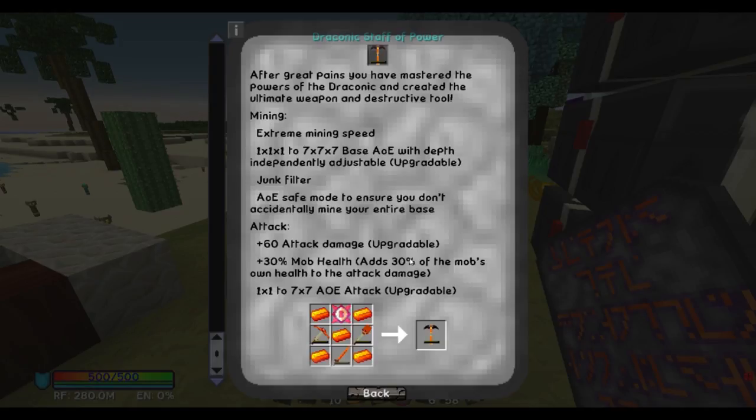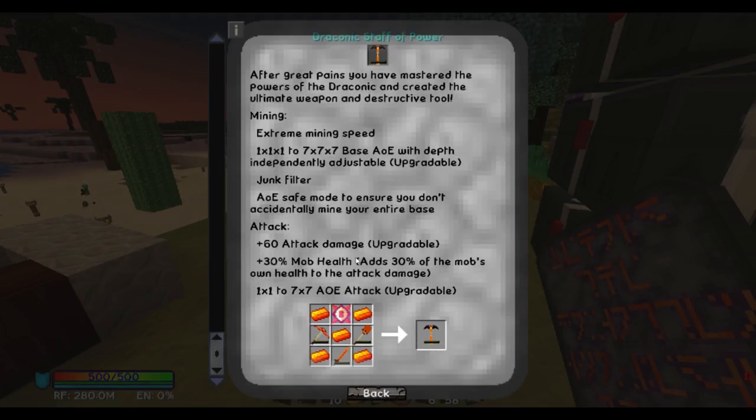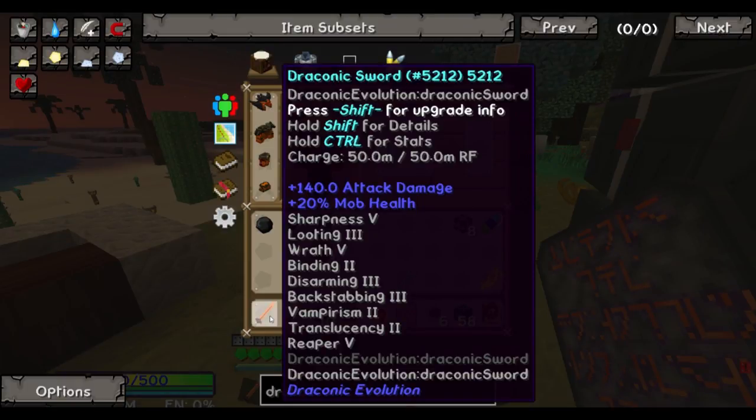If y'all ever find any gunpowder, I need it. We probably got a stack of gunpowder somewhere. Wonderful, a Blood Moon! A Blood Moon — guess what's gonna happen! No, don't do that, she needs gunpowder. No, she doesn't. She just said she did. After great pains, you have mastered the power of Draconic and crafted the ultimate weapon of destruction. Mining with junk filter, AOE safe mode to ensure you don't accidentally mine your entire base. And attack starts at 60 damage. So this is literally just a pick and a shovel together — which is already what my pick is — as well as a sword.